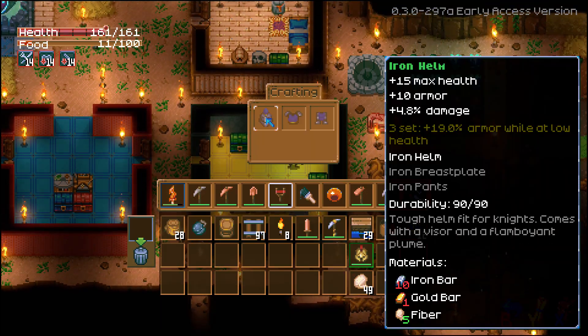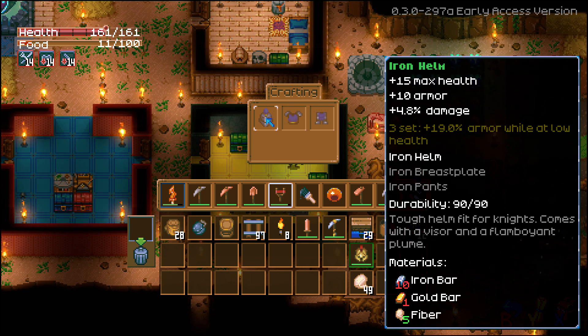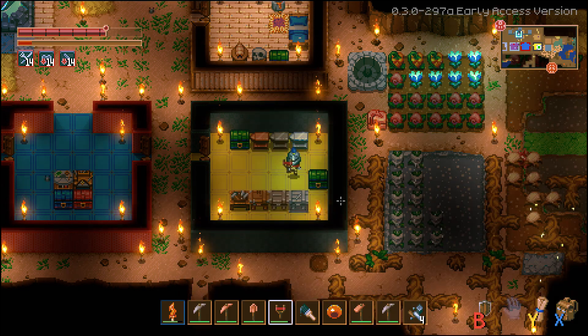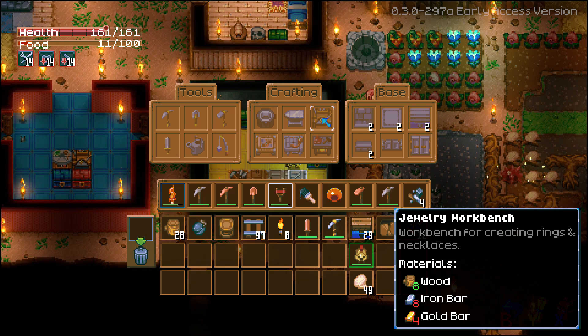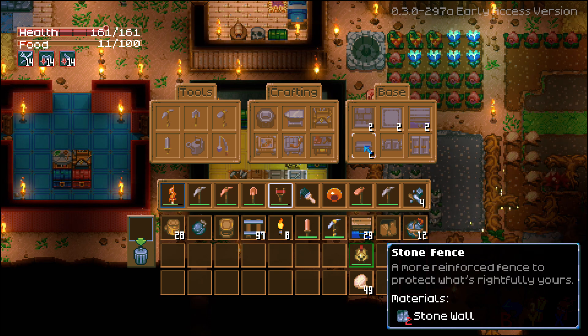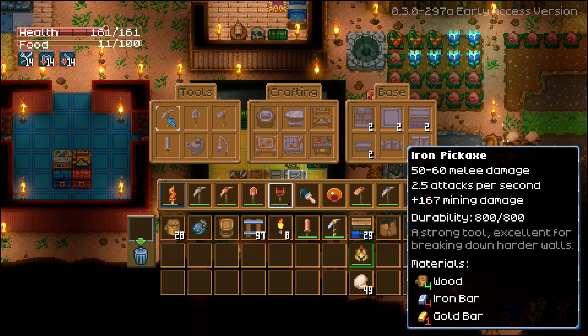Then we've got the iron anvil — it's a little disappointing in that you can only craft an iron armor set here, no extra swords or weapons made of iron. Maybe more content will come later, or maybe the best weapons come from defeating bosses. You do get a set bonus for crafting all three pieces — when you're about to die, you get an extra armor bonus at low health. Then there are more base pieces: stone brick walls, stone floor, stone bridge, stone door, stone fence gate, and stone fence.